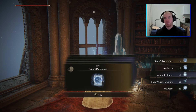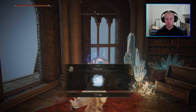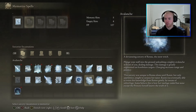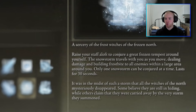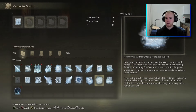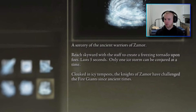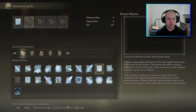The Radiant Rune of Frost gives us Rani's Dark Moon, Avalanche, Zemore Eye Storm, Snow Witch's Cunning, and Whiteout. Avalanche: plunge your staff into the ground, unleashing a mighty avalanche in front of you — damage greatly augmented on frostbitten targets, charging increases range and potency. Whiteout: raise your staff aloft to conjure a great frozen tempest around yourself — the snowstorm travels with you, dealing damage and building frostbite to all enemies within a large area, lasts 30 seconds. Zemore Eye Storm: reach skyward to create a freezing tornado upon foes, lasts five seconds. These look rather strong.